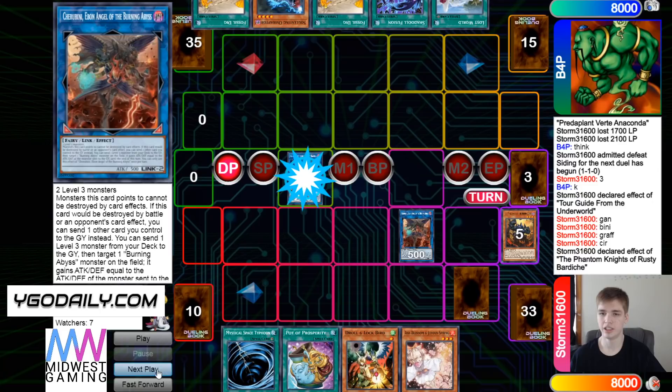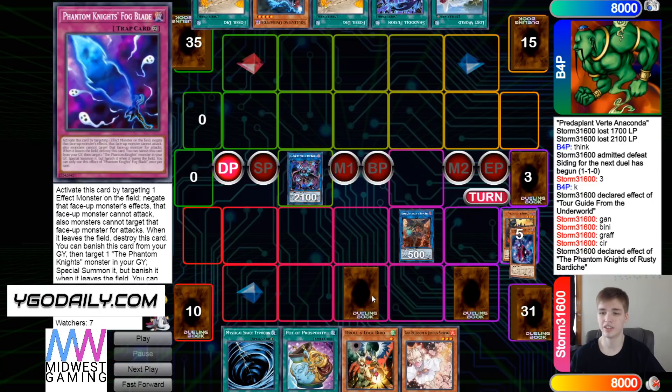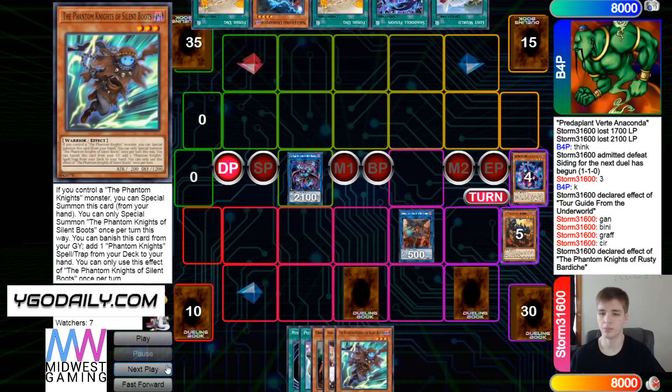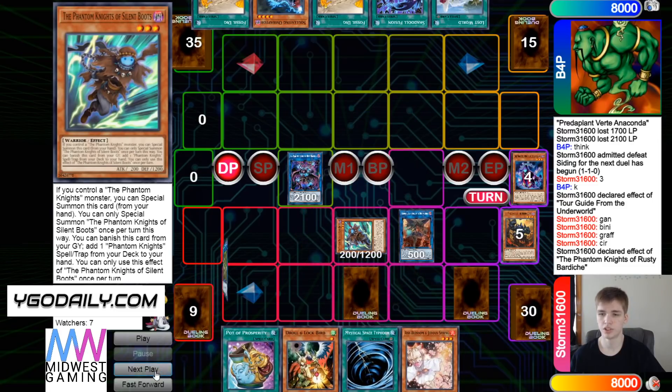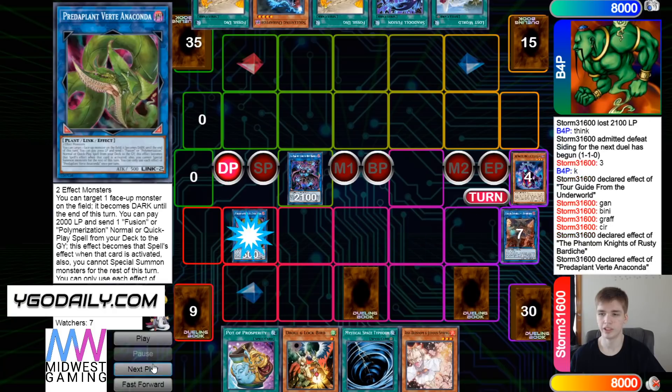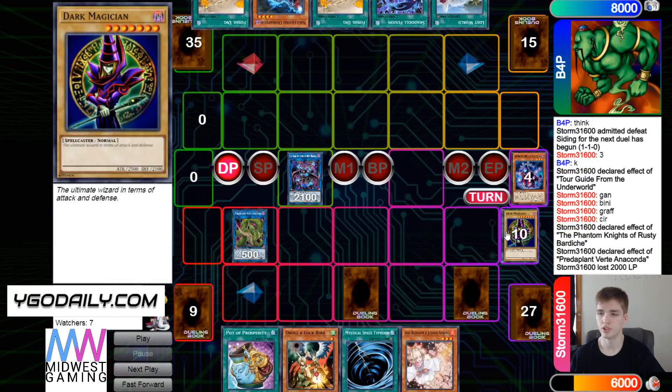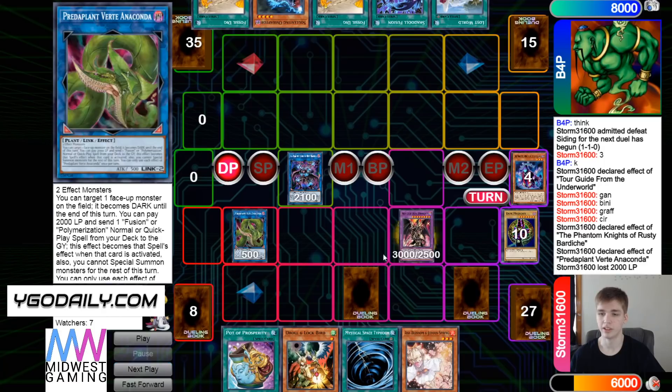Cherubini dumps Graf, Graf brings out Seer. They set that to try to protect it. Then go for Rusty. Seer effect brings out Cherubini, Rusty effect activates — set Fogblade by dumping Cloak, Cloak effect grabs Boots from deck to hand, special summon Boots, turn those into Anaconda. Anaconda effect, pay 2K, dump Fusion and Materials, summon out Dragoon.